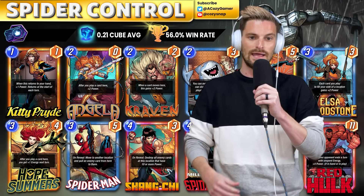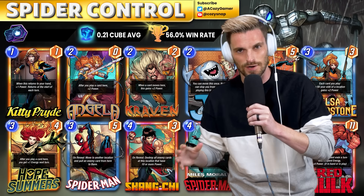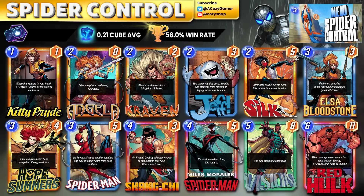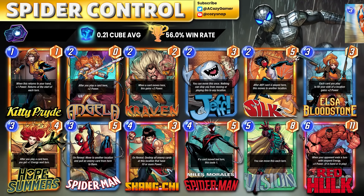Next up — I've got a video on this — we've got Spider Control, or the Angela/Kitty Pryde move deck. There are different versions of it and I think they all work out pretty well. You've got the Red Hole condition and you can do Magneto. If you want to learn more about the deck, check the video in the right-hand corner. That takes us to a couple of disrupt options.